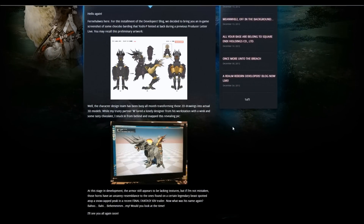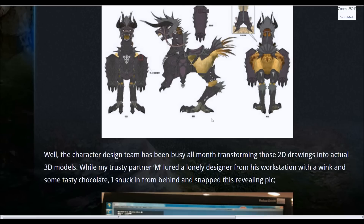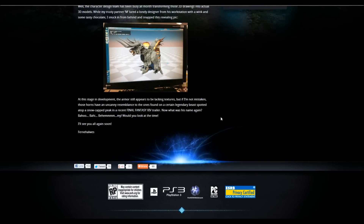He says: 'The character design team has been busy all month transforming those 2D drawings into actual 3D models. While my trusty partner M lured a lonely designer from his workstation with a wink and some tasty chocolate, I snuck him from behind and snapped this revealing pic.' Let's look at it — oh wow, that looks freaking awesome! At this stage in development the armor still appears to be lacking textures.